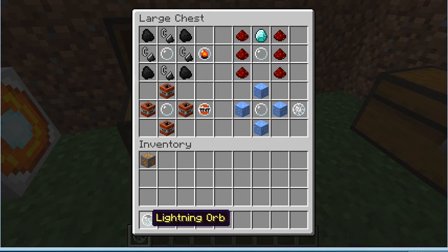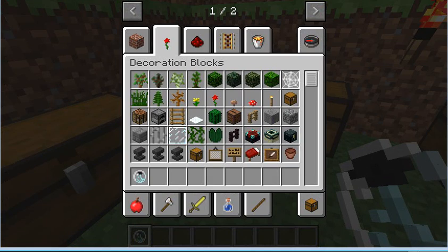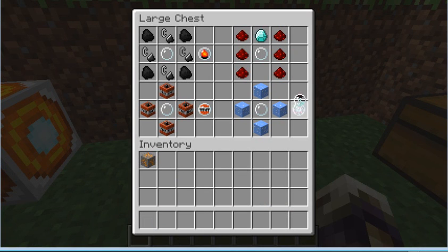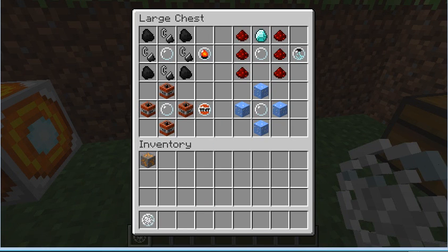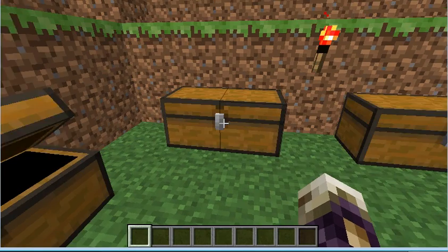The next one is the lightning orb. The lightning orb is made by six redstone and a diamond in this pattern, and it strikes nearby entities with lightning. The explosion orb is made by four TNT surrounding an orb, and it explodes nearby enemies, of course. And the ice orb — by right-clicking, it freezes nearby water and freezes nearby mobs. That's sort of expected.